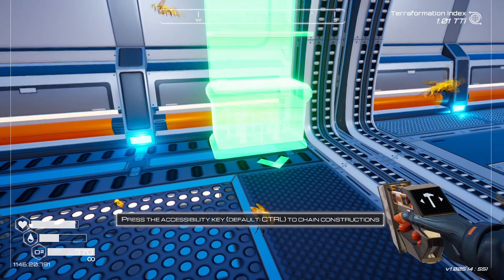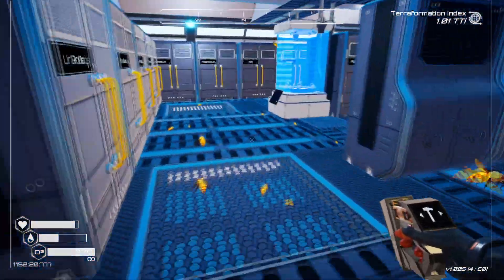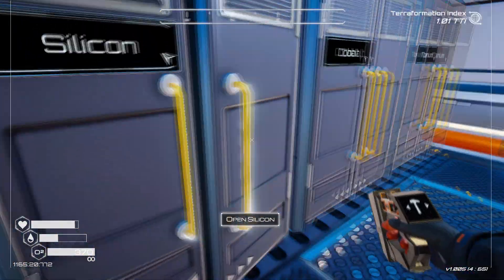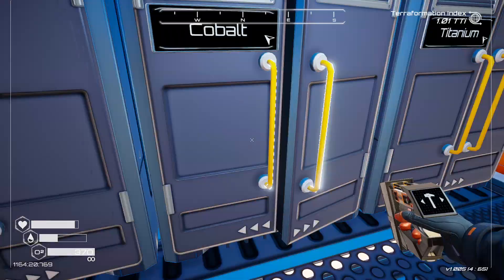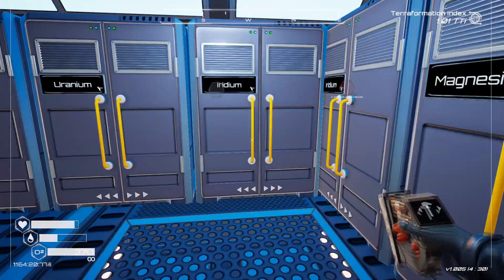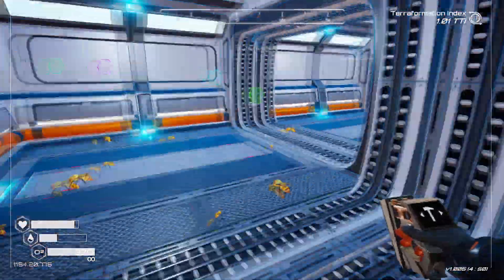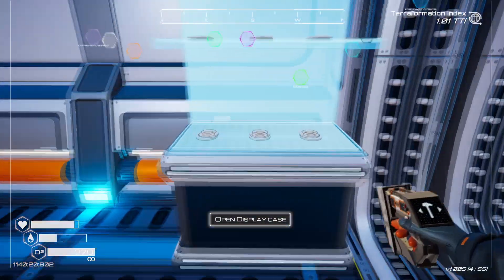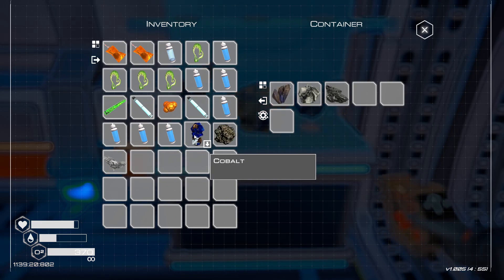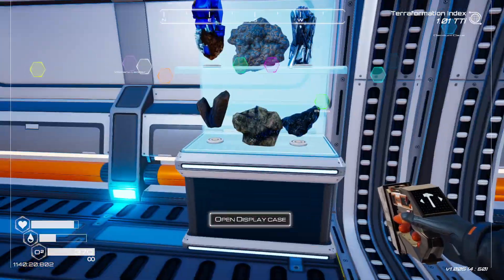I can put in a grand total of three display cases for right now. I want to put in ores and different things, starting with the basic ores: magnesium, iron, silicon, cobalt, titanium — that's five — and aluminum, making six. Let's open the display case and place them in. Now we have one with all our different ores in it.